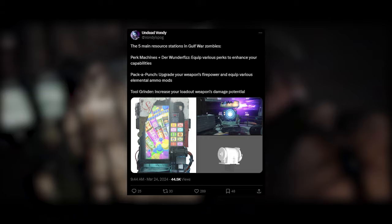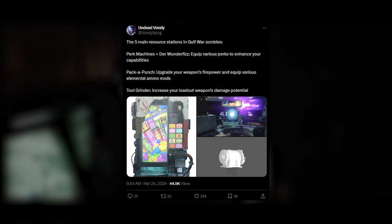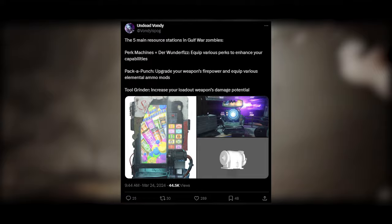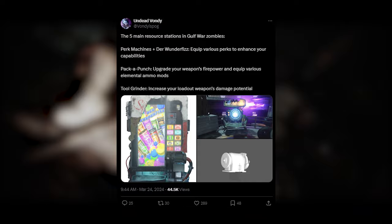Perk Machines and Wonderfizz are once again returning, and apparently there are absolutely no changes from Cold War. So far, all of the perks found in the files are the 10 ones that we had in Cold War Zombies. We have no word on if any other perks are coming. It doesn't mean none are coming — none have been found thus far. We still don't know if there'll be tier upgrades similar to Cold War Zombies with the crystals, or some sort of different upgrade system.